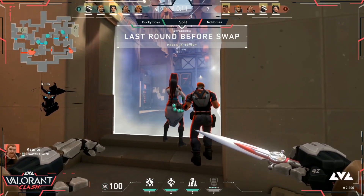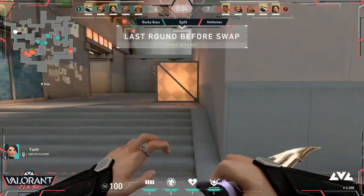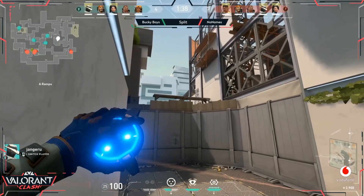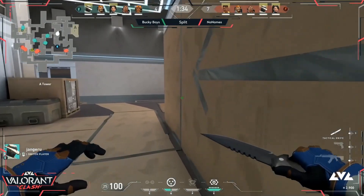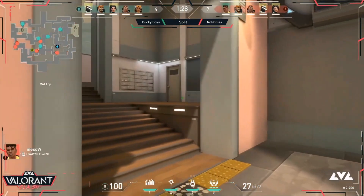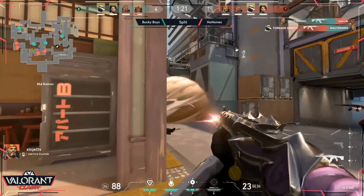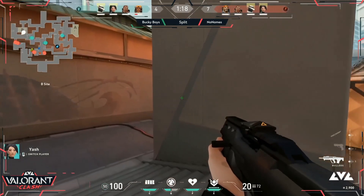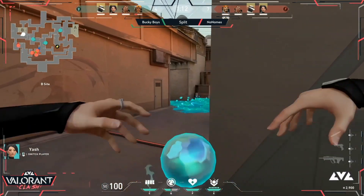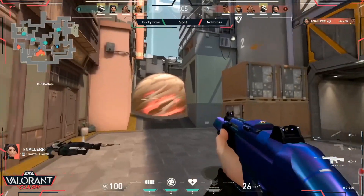Attackers once again — No Names starting to move towards mid. One still sitting on A for a potential quick pick. The beauty of this map is you can quickly rotate towards the tunnels and use the ropes to make your way over. There's another Cypher camera angle, this time on A from Jangaroo. Phoenix pushes through the smokes with the ultimate trying to get the kill against Zay — couldn't lock it in. Mastermind takes down Phoenix but is himself taken out a second later. Four versus four situation again — attackers are going to focus more towards mid.